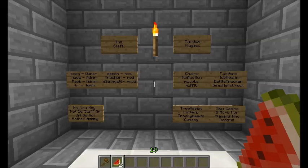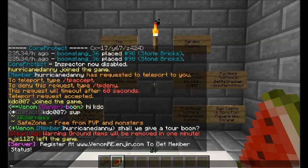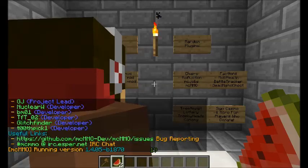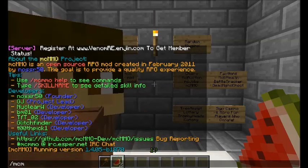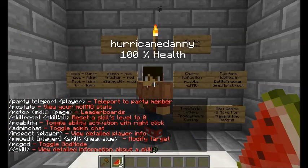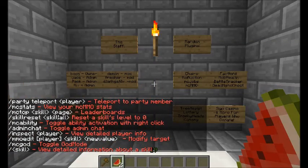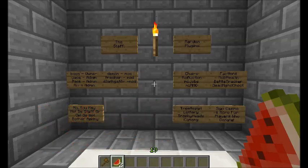Random plugins we use: Chairs — you just sneak and right-click on stairs and they work like a chair. MCMMO — you can type slash mcmmo help to get information on that; I'd look it up if you're not familiar. Tree Assist — you chop the bottom block of a tree and the whole thing comes down, making it easier to get wood. It also automatically replants a tree so you don't have just the top left because people never finish cutting the whole tree down.